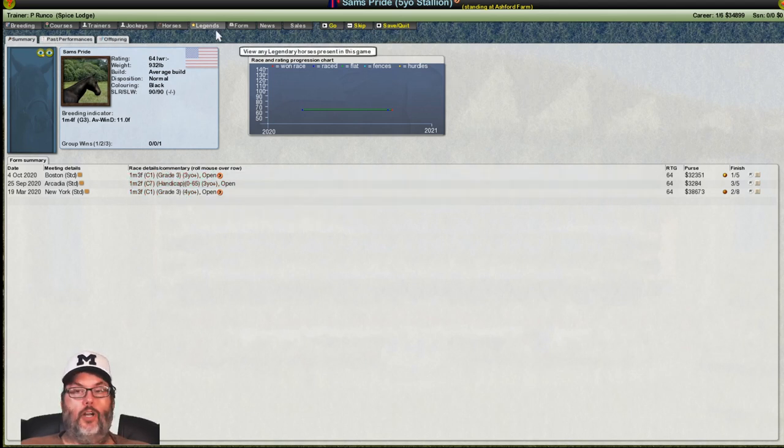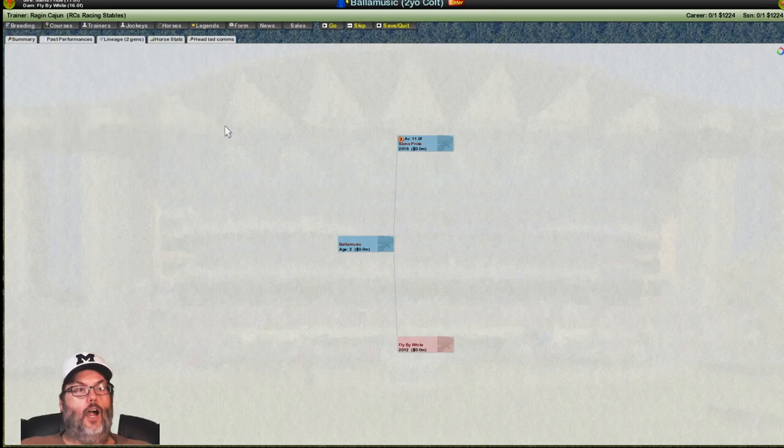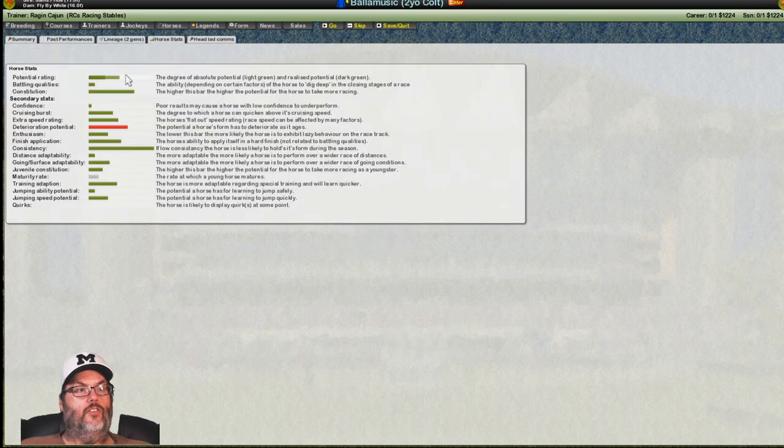We can look at all of his offspring — this is the dad. The mom doesn't have any form, so she's never raced; she's just a breeding mare. We can look at horse stats — this is a good graph, basically zero to a hundred, so 50 would be right down the middle. There is a mod at the forums that puts tick marks in the box so you can see 25, 50, 75 for more precise reading — I'm not worried about it right now.